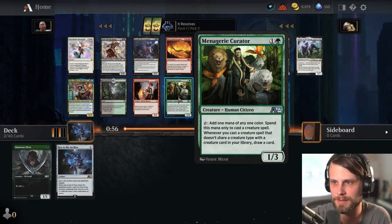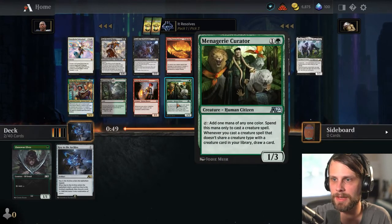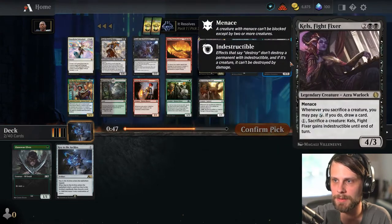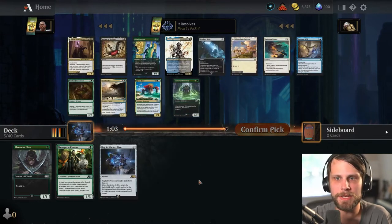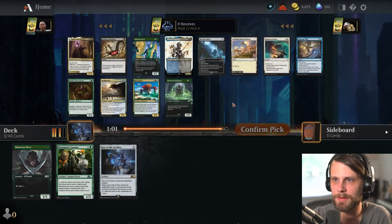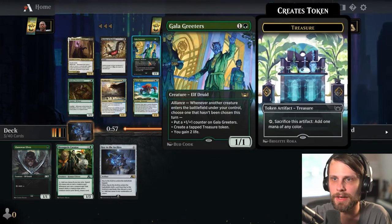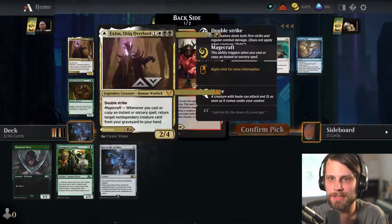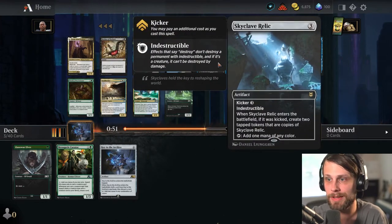Whenever you cast a creature that doesn't share a creature type with a creature in your library, draw a card — that's not bad actually. Add one mana of any color — that seems pretty good. If we can base ourselves in green and then ramp into some big stuff focused in maybe other colors, I feel like that might be really good. But I don't know, to be honest — this is a huge learning experience for me, so we're going to do the best we can and see what happens.